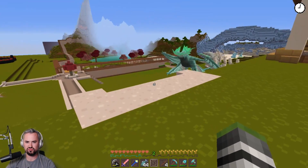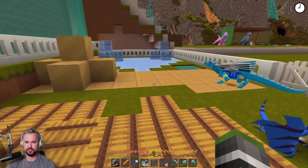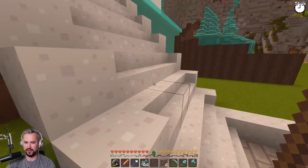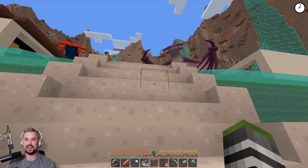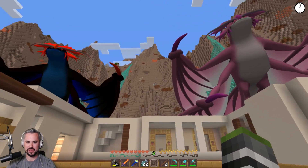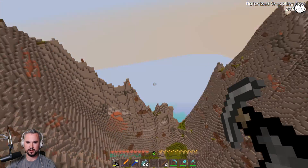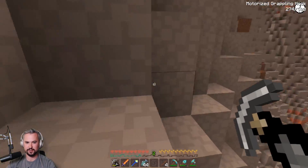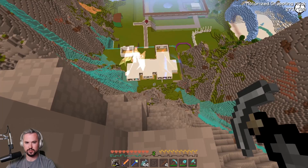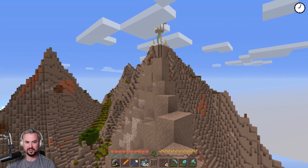Guys, we now have three new dragons, which means we need a lot of names. And I think Tiny Turtle will probably pick all the names out of comments. I'm so out of names at this stage — there are so many dragons. I need your guys' help. So eventually, Tiny Turtle, when these get bigger, they can wear armor, they can carry stuff for us. One dragon can even carry both of us if we want to go somewhere — that would want to be a strong dragon.